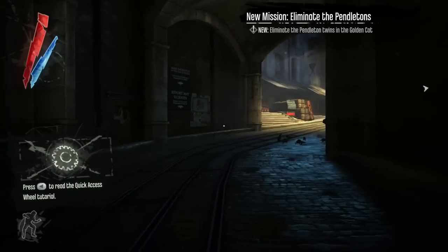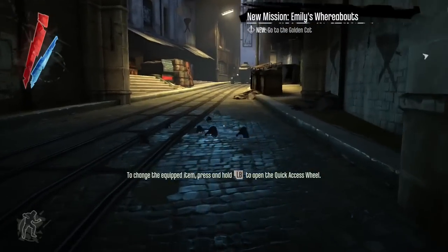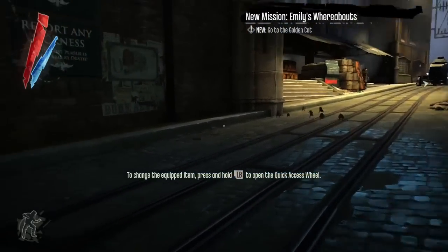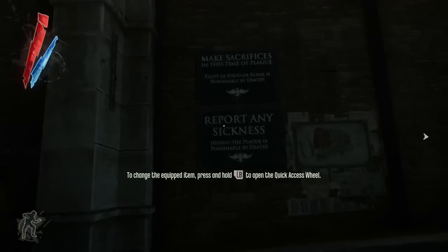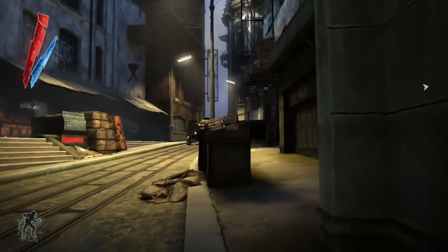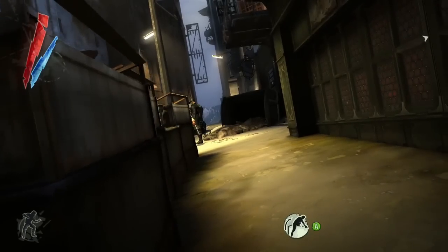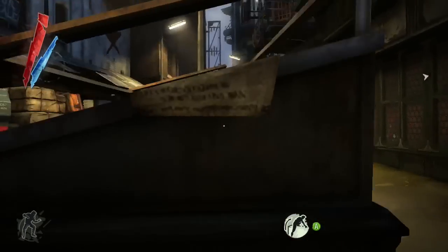The mission in Dishonored that we're showing you today takes place in a bathhouse called the Golden Cat. Even in the middle of the terrible plague gripping the city of Dunwall, the corrupt aristocrats are partying like there's no tomorrow. In the mission today you have to track down the Pendletons — Lords Custis and Morgan Pendleton — who are corrupt members of parliament.